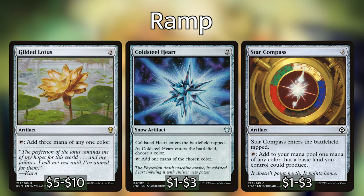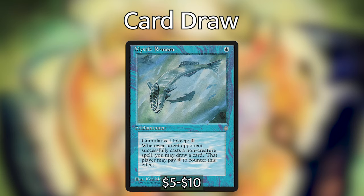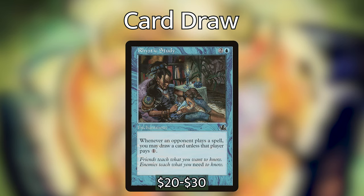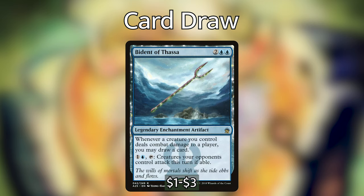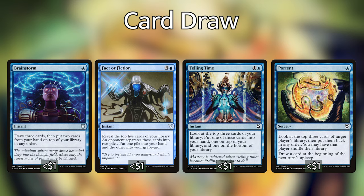For card draw: Pull from Tomorrow is blue blue X — draw X cards then discard one. Mystic Remora is one blue with cumulative upkeep of one — whenever an opponent casts a non-creature spell, draw a card unless they pay four. Rhystic Study is two and a blue — whenever an opponent casts a spell, draw a card unless they pay one. Bident of Thassa is two blue blue — whenever a creature you control deals combat damage to a player you may draw a card. Reconnaissance Mission is two blue blue — same draw trigger. We also have Brainstorm, Fact or Fiction, and Telling Time.